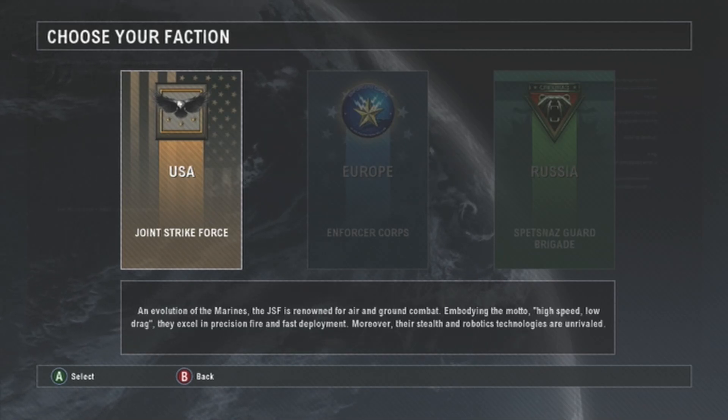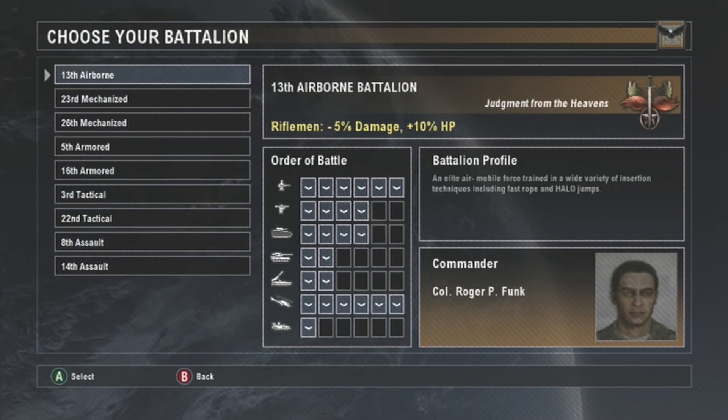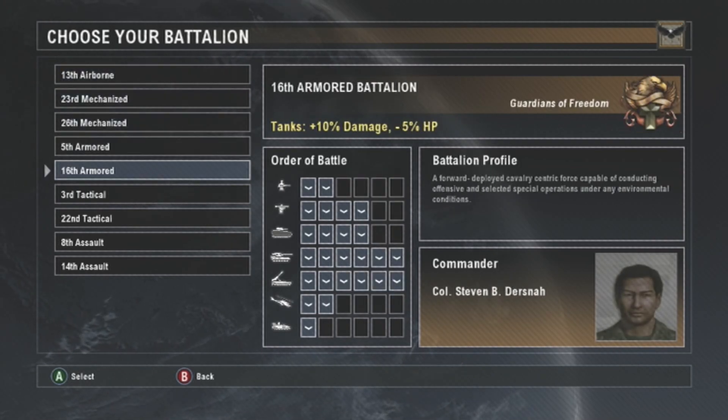Playing as the U.S., you get different battalions to choose from that give you different bonuses, and you have different slots. Each ping on the order of battle represents a unit, so for tanks you could only ever call in a max of two tanks per battle at one time. I don't particularly find riflemen and grenadier engineers the greatest, so I tend to pick either a mechanized or armored battalion more often than not.